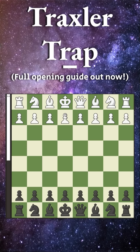The Traxler Counterattack trap comes after e4, e5, knight to f3 attacking, knight to c6 defending, and bishop to c4 — the Italian game.